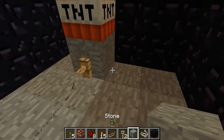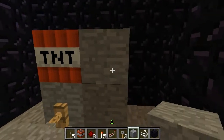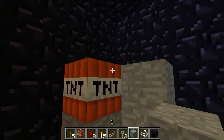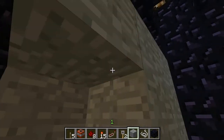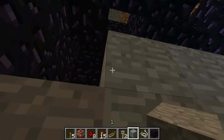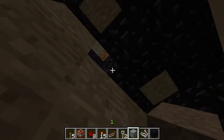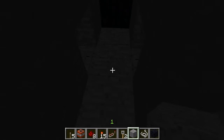You'll want to camouflage this a little bit when you do it in a real game, so let's say you'll go like this with some stone and make a little tunnel that the player has to kind of traverse. And because we're super cool, block out the light sources. There we go, so now it's dark, you can't really see, and that tripwire kind of blends in.